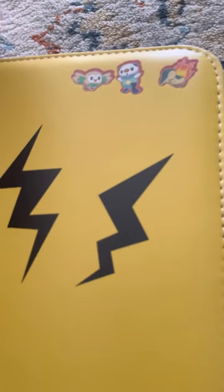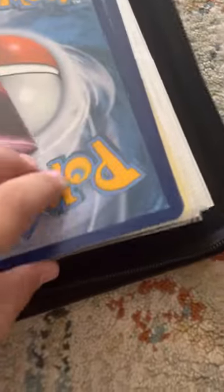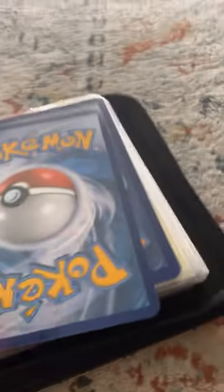We got Rowlet over here, Oshawott, and I forgot his name - it's kind of like Quill. First off we got our deck here, it's with lots of texture. I'm not gonna open it guys because it's gonna be a long time.